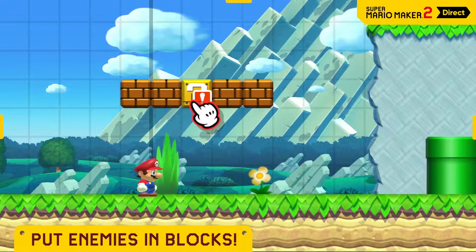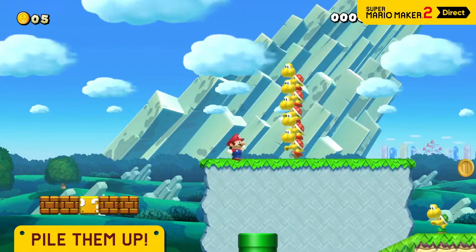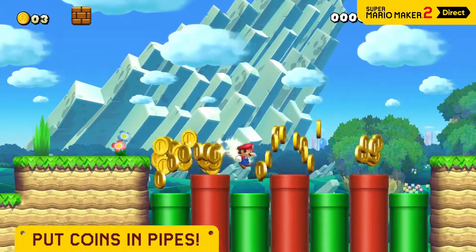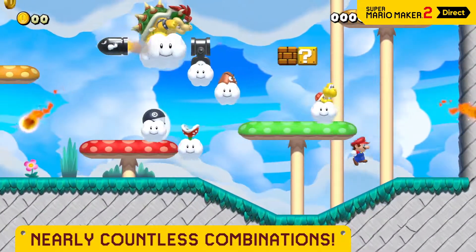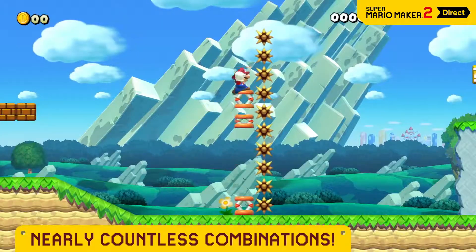You can hide enemies, stack them up high, and biggen them with a Super Mushroom, hide coins and pipes, and so much more. By combining a variety of parts, you can do some incredible things — stuff that isn't even possible in regular Super Mario games.